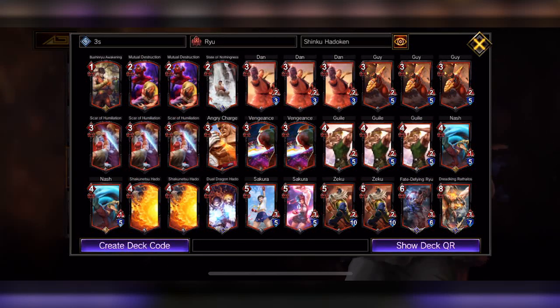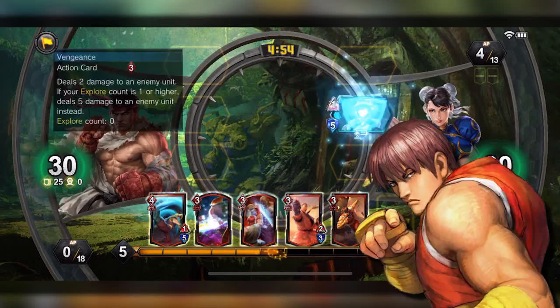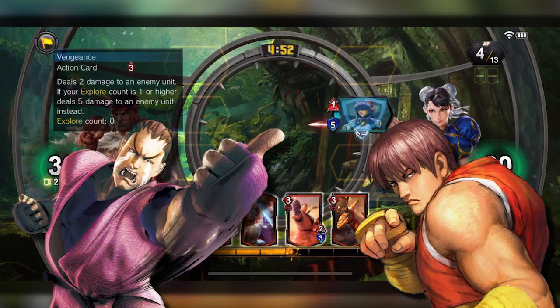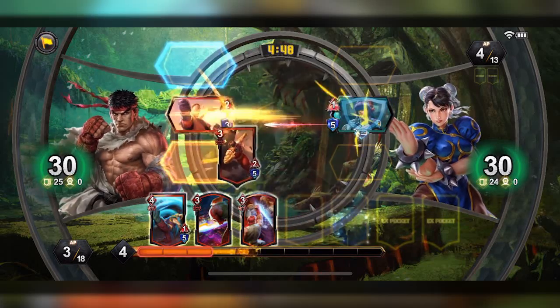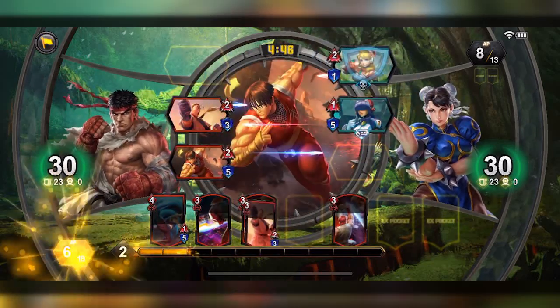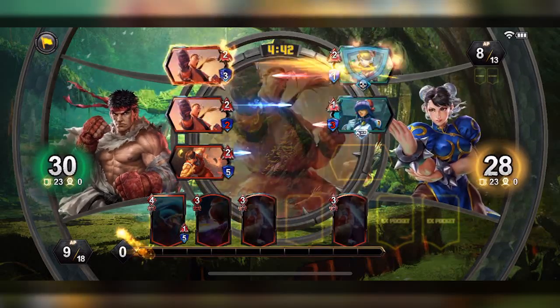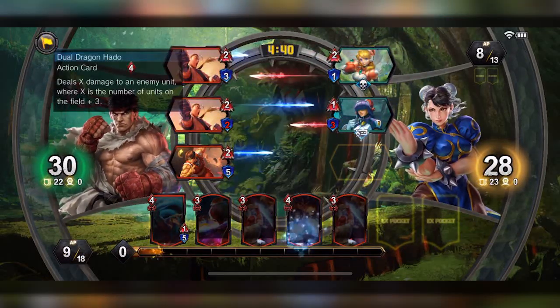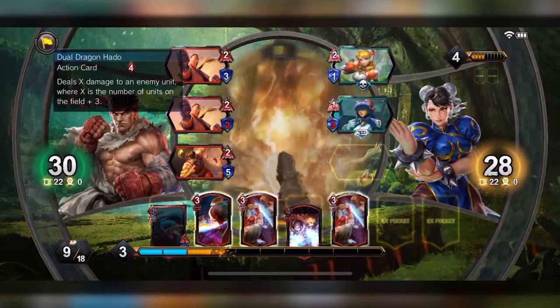We're gonna play Ryu and we have some Street Fighter cards you normally see — Guy, Dan, some action cards with the Sonic Hurricane. Ryu is uppercutting Sagat, looks like Street Fighter 1 art. We're fighting as Chun-Li and she's already got some good cards out. Dan does one damage in front of the army — he has that good pose.